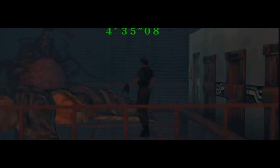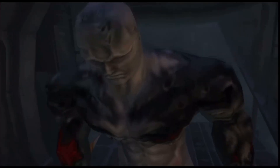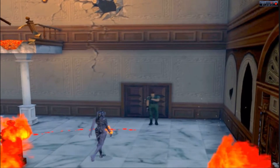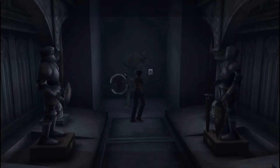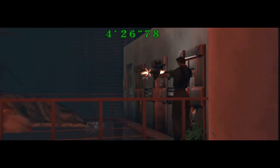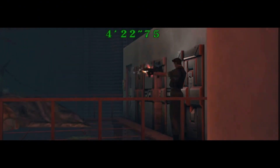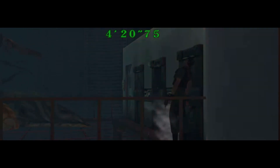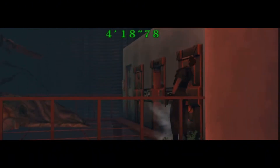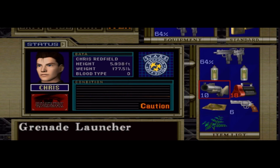Pretty much every boss fight in Resident Evil Code Veronica X is hard in its own right. The Tyrant on the Plane, Nosferatu, Alexia's Flame Fight, Steve, and the final Alexia boss fight are all easily the hardest boss fights in Resident Evil history. This part can be really frustrating in particular just because of the little baby mutants that are coming your way that keep stunning you and taking your health away.